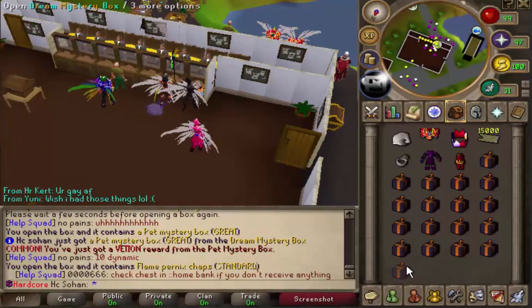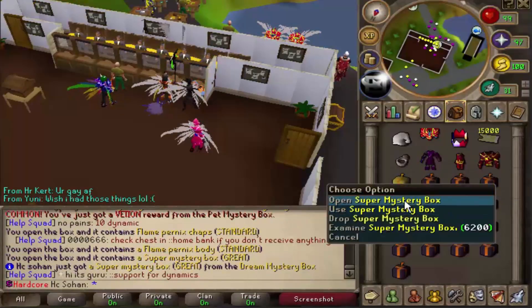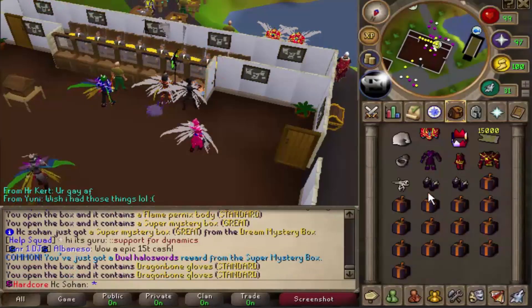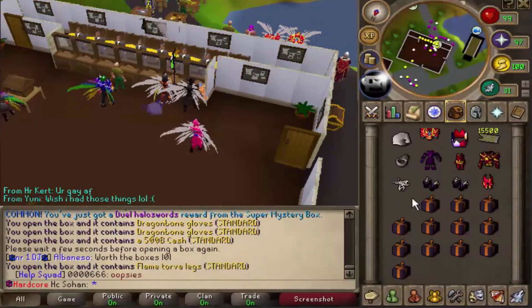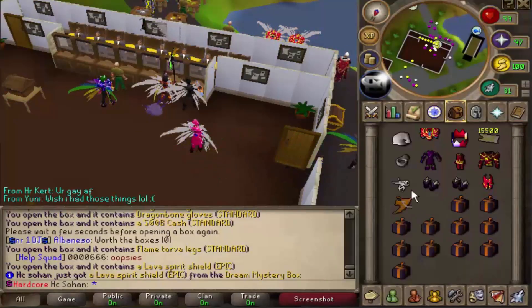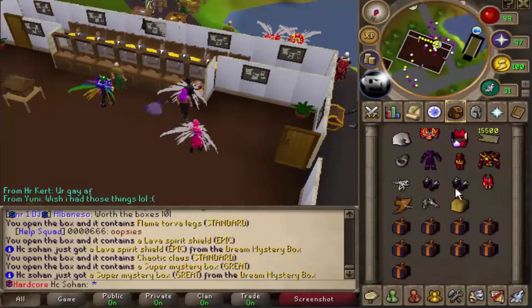Betty on egg - that's a common reward as well. We seem to get so many flame torva and flame pernix pieces. There's a super mystery box - let's see if we can get anything good. Dual halo swords, that's another common reward. Dragon bone gloves back to back. 500 real cash - pretty bad. Flame torva leg. Lava spirit shield - that's another really rare reward, definitely worth a decent amount, 15 trillion or something.